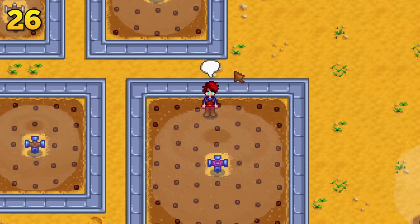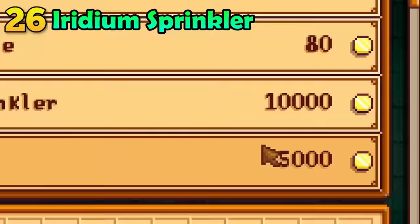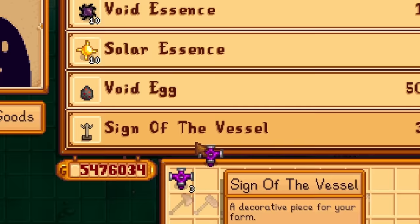Speaking of iridium sprinklers, you can buy one iridium sprinkler every single Friday from Krobus for 10,000 gold. This is very cheap and you can very quickly get all of the sprinklers you will ever need by visiting him every single week.